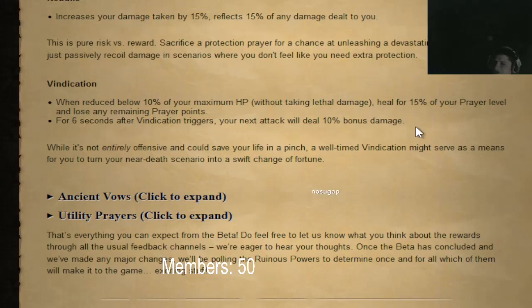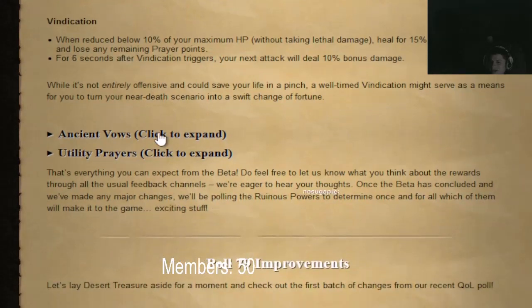Vindication: when reduced below 10% of your maximum HP, you heal for 15% of your prayer level and lose any remaining prayer points. So it's like a stronger redemption prayer. For six seconds after vindication, your next attack will deal 10 bonus damage — that's cool.